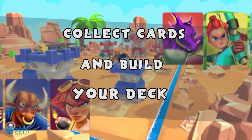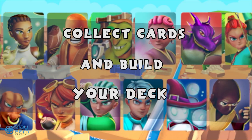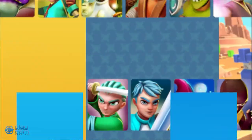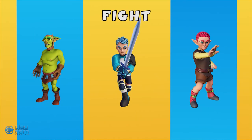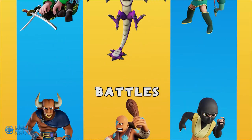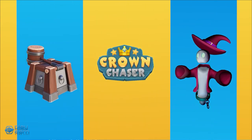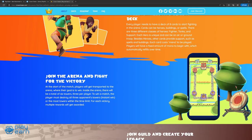There are 3 different classes of heroes: fighters, tanks, and support. Each hero is unique and can be an air or ground troop. Cards also have 4 rarities: base, rare, epic, and legendary. When players start the game, they are automatically given a set of starter cards. Playing cards uses mana, and players recover mana over time during the match. Matches can happen in 1v1 mode, or you can play with a friend or a random teammate in 2v2.